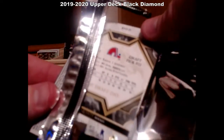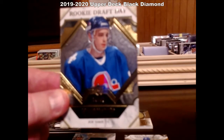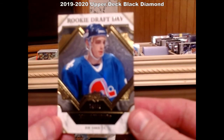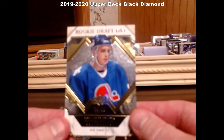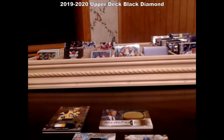Draft picks, number 15 — Joe Sakic. This thing won't focus, come on. Rookie draft day — Joe Sakic, 14 of 99. I'll take a picture and send it to you.